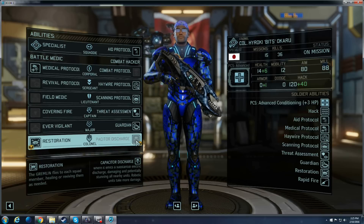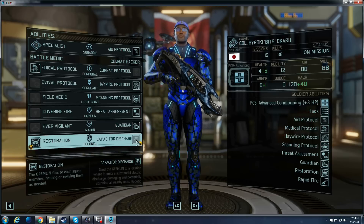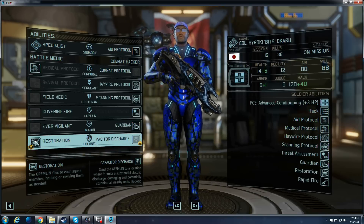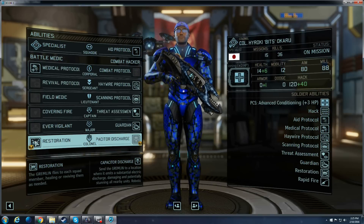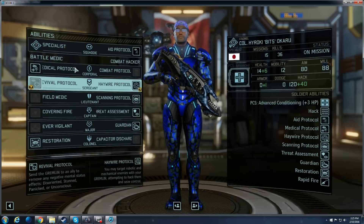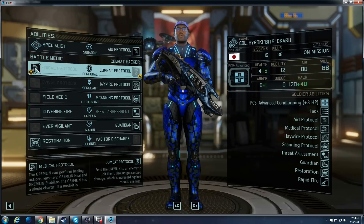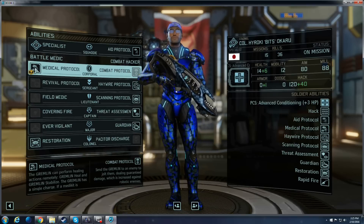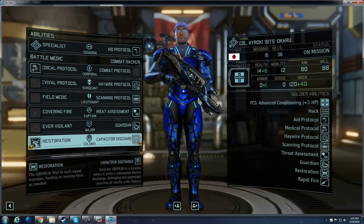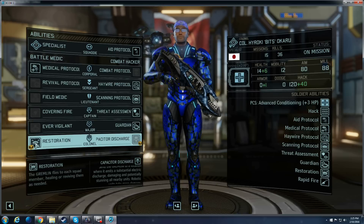Whereas Restoration — literally your Gremlin gets up, flies around, heals, revives, and removes status effects on everybody in your entire squad. The reason I don't just stick with Combat Protocol and skip Restoration is that there are those instances where you just want one soldier to get back up, as you saw in some of the videos. Restoration is for an explosive 'hey, everybody got screwed by like four grenades, let's get them all back up' moment.